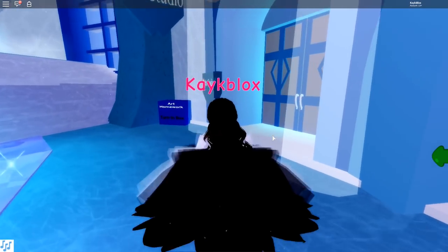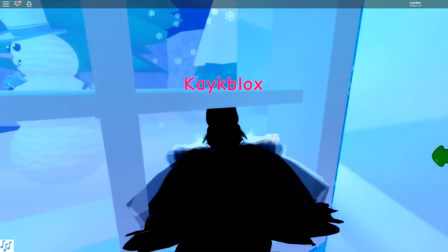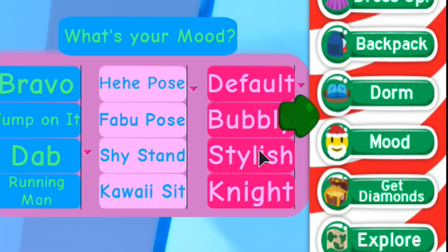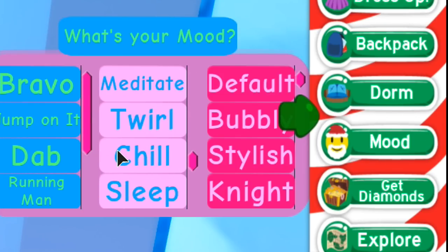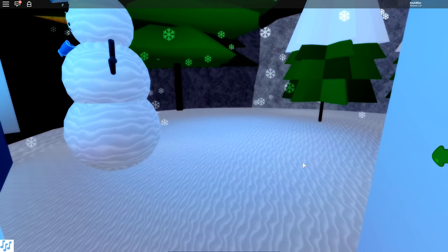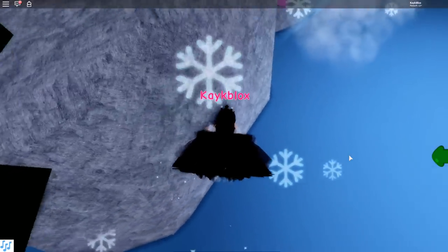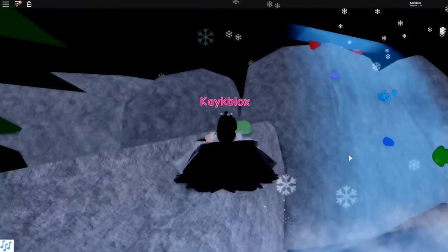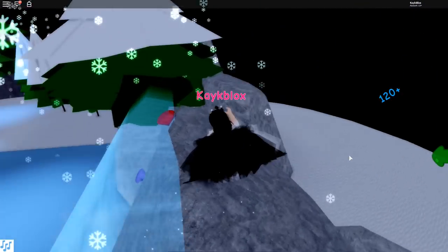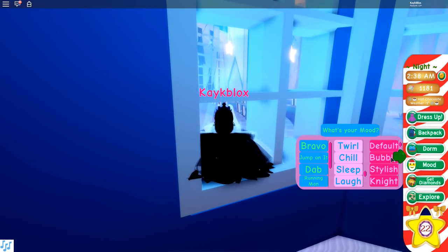For this glitch, head to the art room. If you fly to the back of the room on either side, you'll notice the far back windows have panels you can stand in. Walk as close as possible, then click mood and then chill. Zoom in and out and rotate your character to glitch through the window. From here, you can take cute screenshots and collect a ton of diamonds — I got over 350 just from this area, which if you play Royal High, you know is a lot. Once ready to leave, do the same glitch to get back through the window.